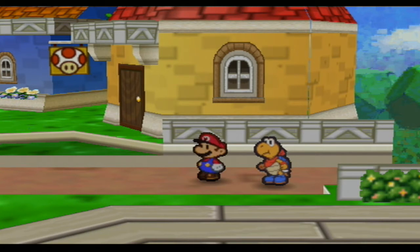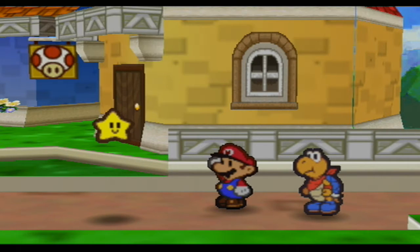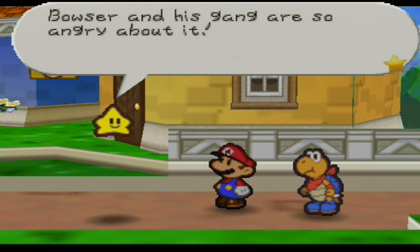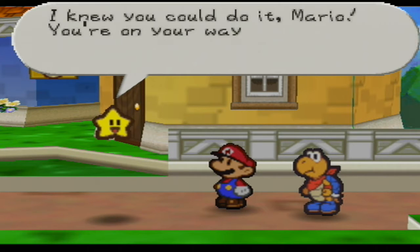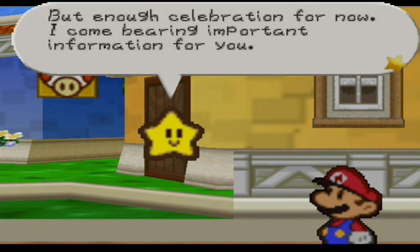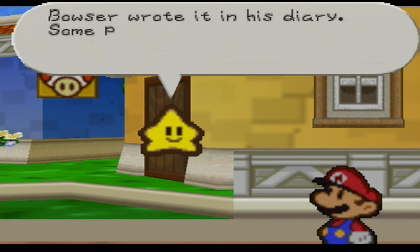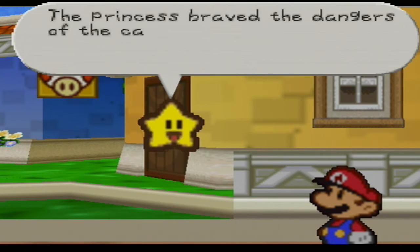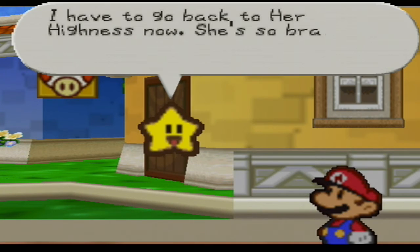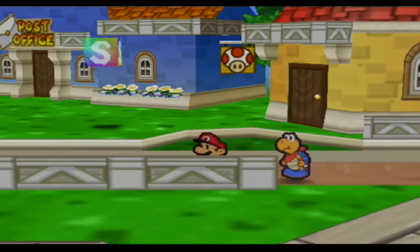It's Twink! He says he heard we freed the star spirit captured by the Koopa Brothers, and that Bowser and his gang are very angry. He comes bearing important information: one of the star spirits is being held captive somewhere in Dry Dry Desert — specifically at a place called Dry Dry Ruins, which Bowser wrote about in his diary. Princess Peach braved the dangers of the castle to get us this clue. If they find out anything else, Twink will hurry back. Thank you very much, Twink.